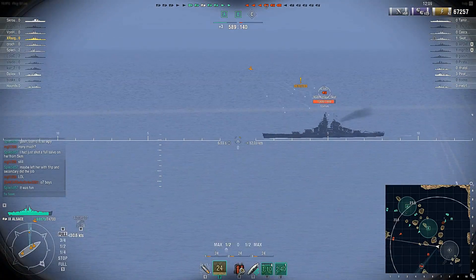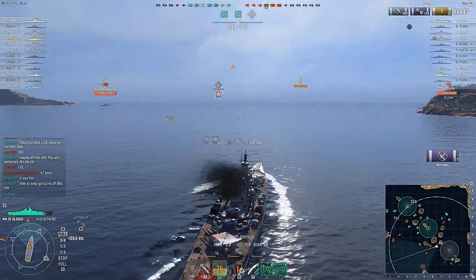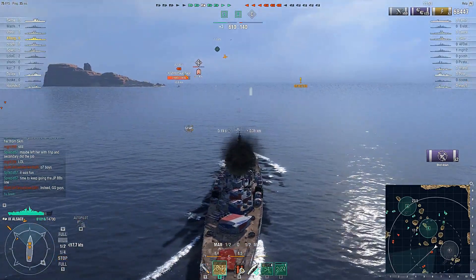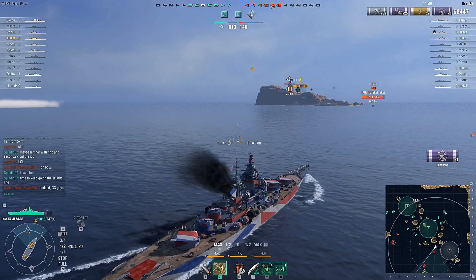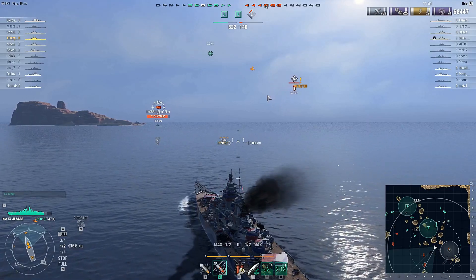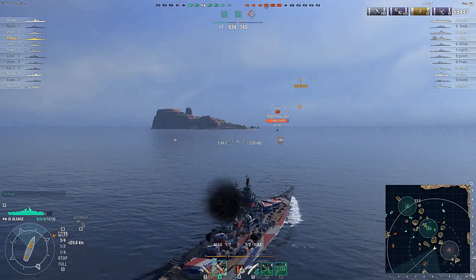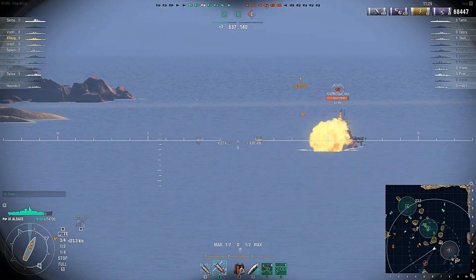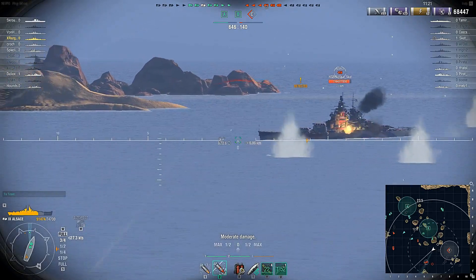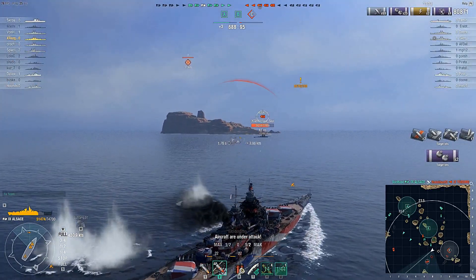Now here's another thing I want to talk about — watch the anti-air. There are planes coming in and that's going to be a problem. Let's see what the AA can do — there's one, there's two. Now a squadron comes in, I mark the planes and start going forward. He's keeping a hefty distance away from me. I'm going to try to angle my armor.